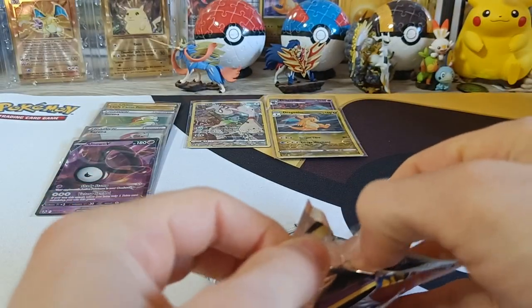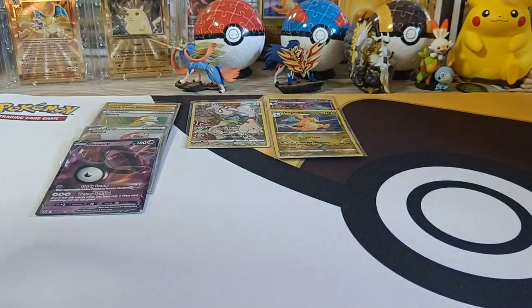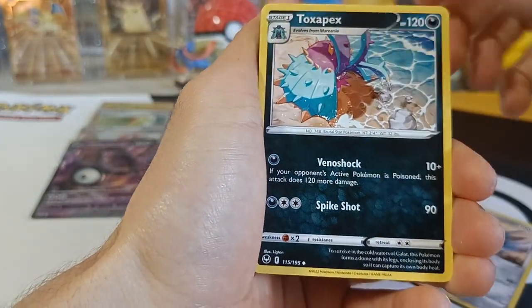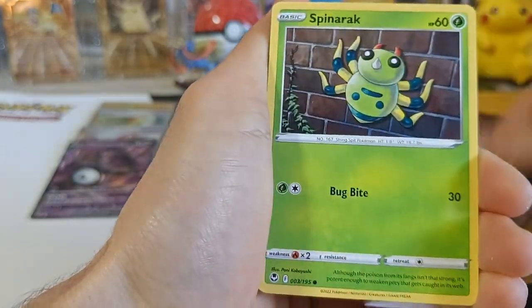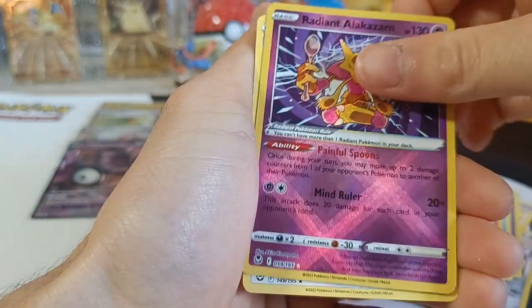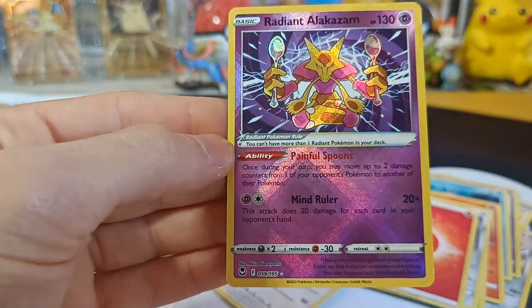Pack twelve, here we go! We got Matang, Toxapex, Lance, Chimeco, Feebas, Fennekin, Spinarak, Beldam, Energy. We got a Trainer card — it's not Trainer Gallery, it's Radiant Alakazam, and Braviary Non-Holo! Another Radiant Alakazam!